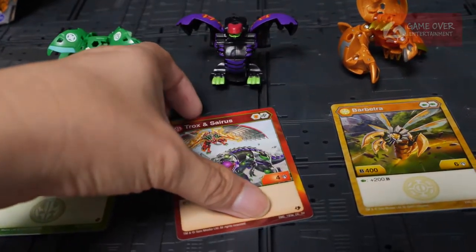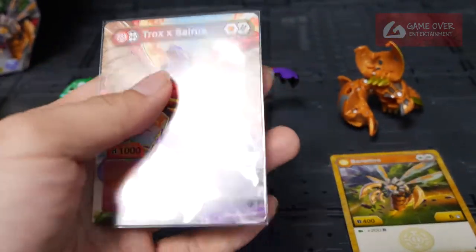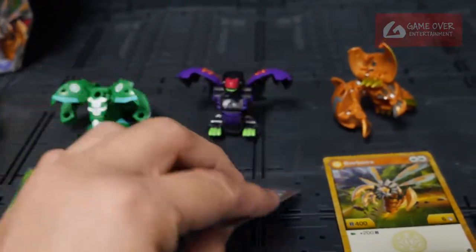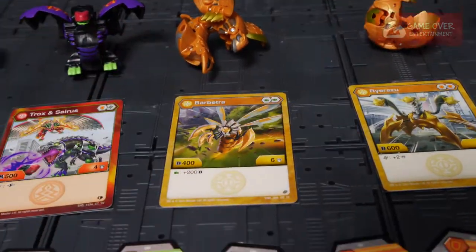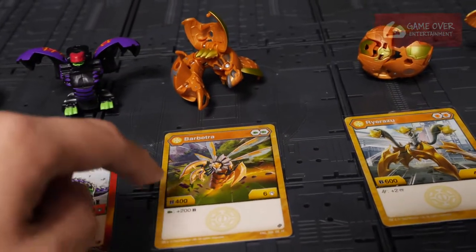Trox X Cyrus — 500B power, 4 damage, 6 energy to Fusion, giving 1000B power and 12 damage. Next we have Aurelis Barbetra — 400B power, 6 damage. If you land on a Green Fist, you have 200B power.